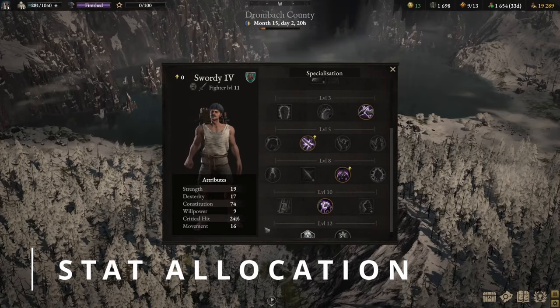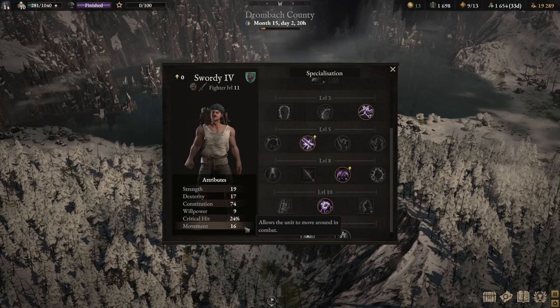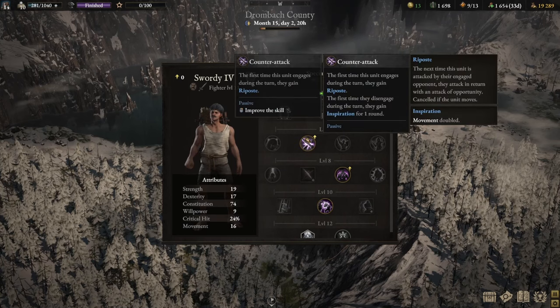In terms of stat build, allocate 16 points to movement. Bear in mind, once you equip Heavy Armor, it reduces movement points by 2, so your net movement is going to be 14. This seems a little high, but movement is very important — I want to ensure my swordy is able to engage an enemy during his first turn. Once engaged, you can kill the enemy and cause a disengage, or actively disengage to hit another target. The upgraded Counter Attack gives you inspiration for one round, doubling your movement and allowing you to hit your priority target — even an archer that's really far away, using your first opponent as a stepping stone.